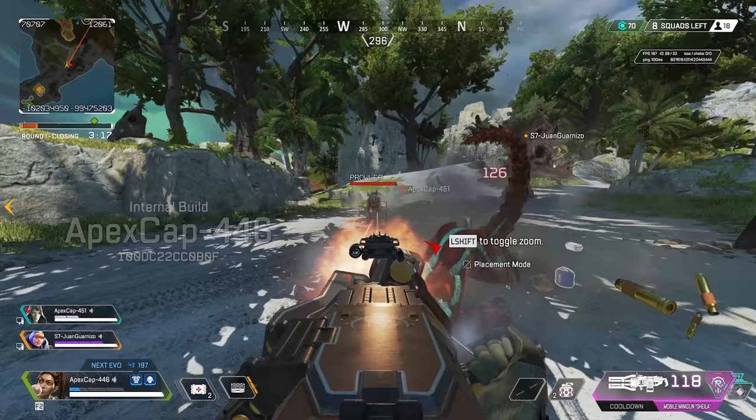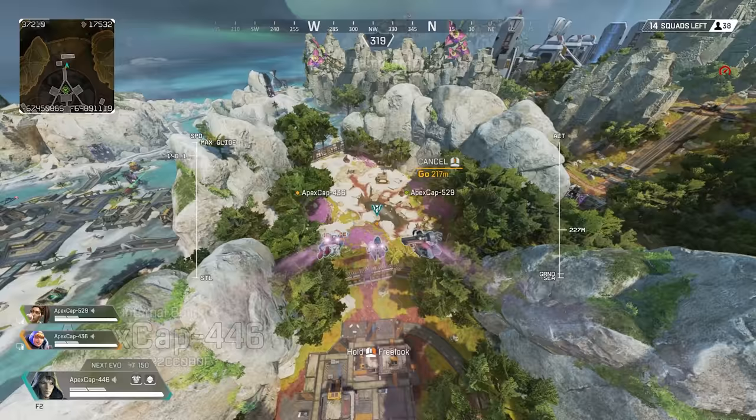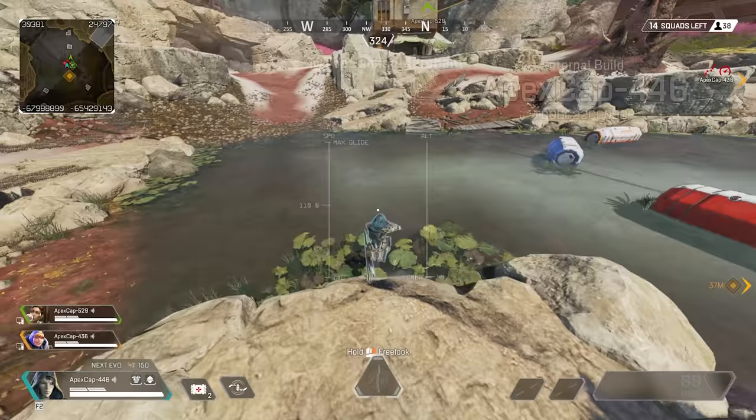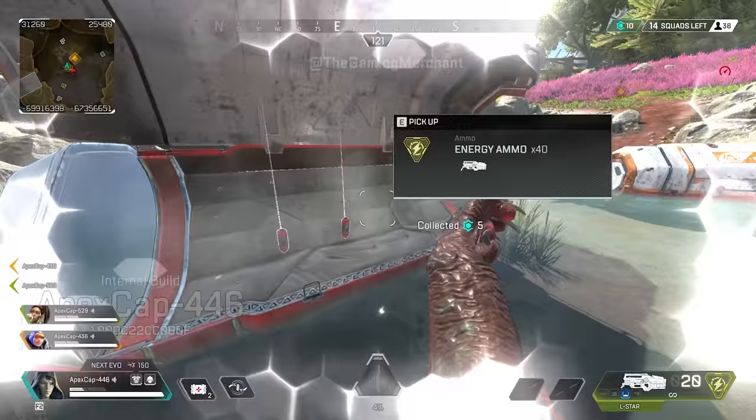You know how I talked about there being no major POIs in the center strip of the map? Well, the very center of the map has something quite unique that's probably going to make people avoid that area. It's a giant Prowler camp filled with Prowler nests. Land here at the start and you're definitely going to get third-partied by players nearby, but land there mid-game if you really want to get a specific attachment upgrade, and it could be a great place to visit. So that's an overview of the map.